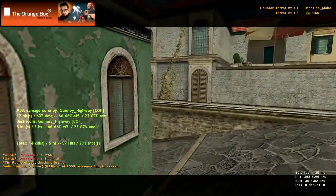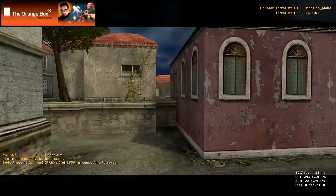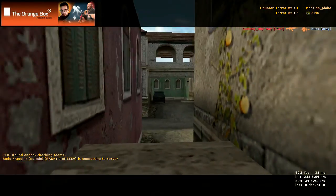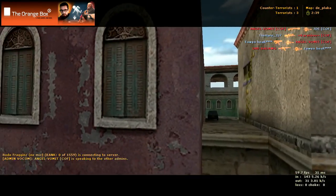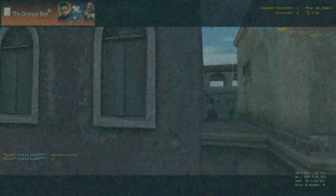The only other thing to show you is just the rest of the underneath bridge here. Some people will also hide on the other side of this wall and jump up so they can see over it and shoot people on the other side. Anyway, that is DE_Plaka — it's quite a popular map on our server, so give it a shot and see if you like it.